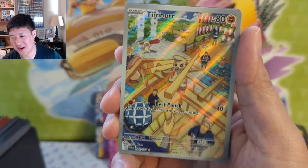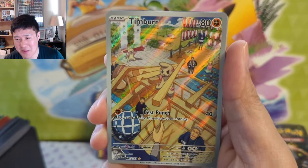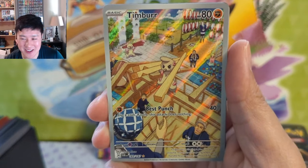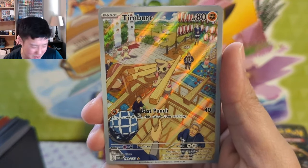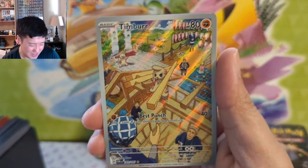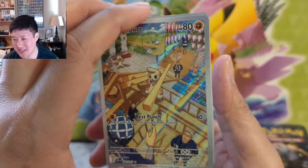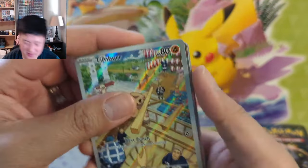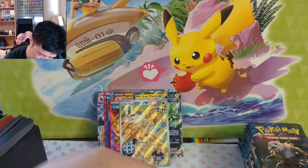Oh there's the Timbur! I'm not going to say this is going to be an expensive card, but I do like the ones where they're just helping — my Machoke Moving Company is a great example, and the Leafeon alt art V-Max is another good one where he's helping a farmer. I'm a big fan of this card — that was a very solid pack.